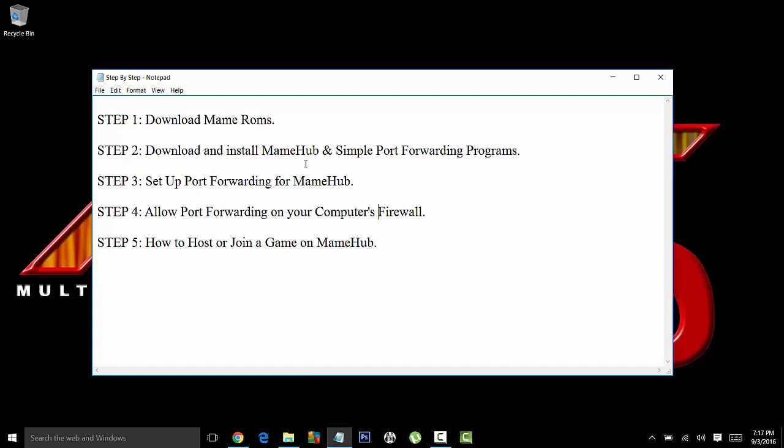MAME Hub is the interface that allows you to netplay against your friends. It's like a party room — it creates a lobby on your computer. Also, a simple port forwarding step: this is to open a port in your router that allows MAME Hub to create that room and allow everybody to connect with you or your friends. It seems complicated now but I'll take you guys step by step.